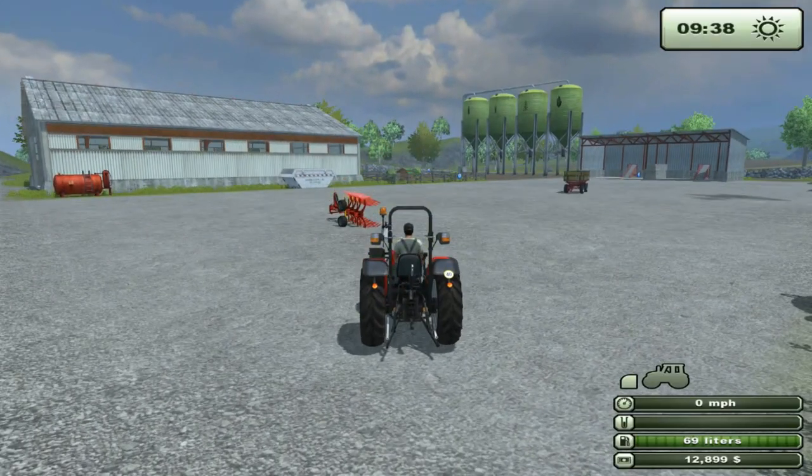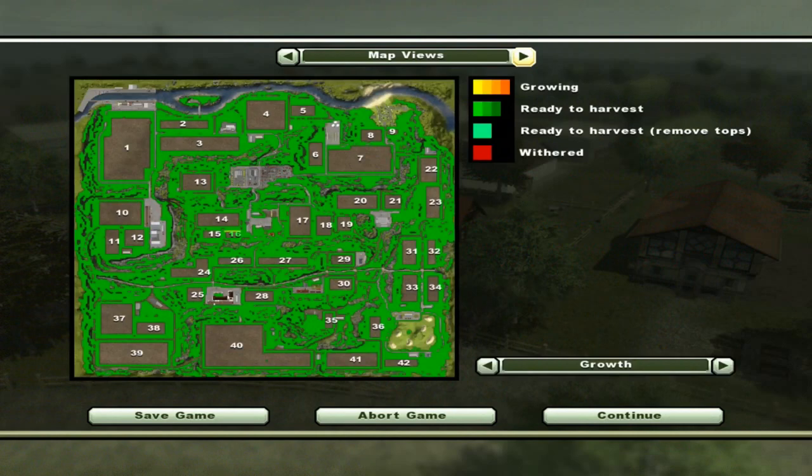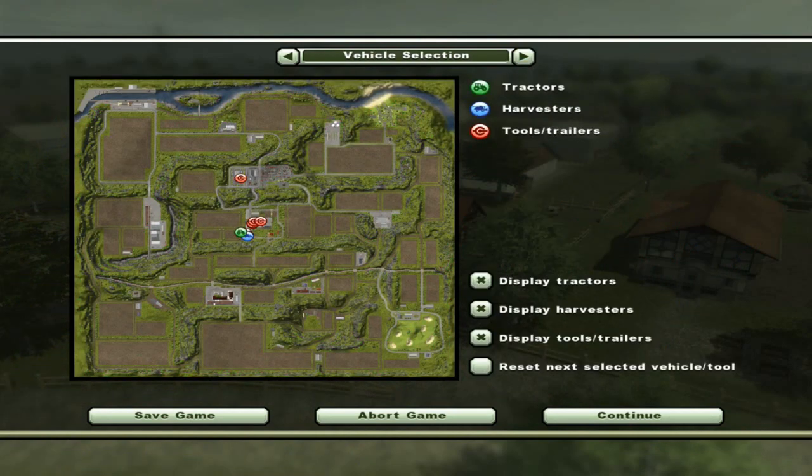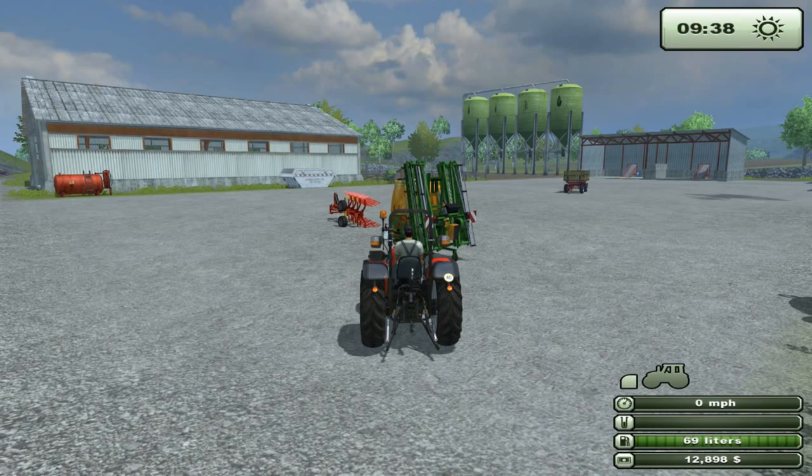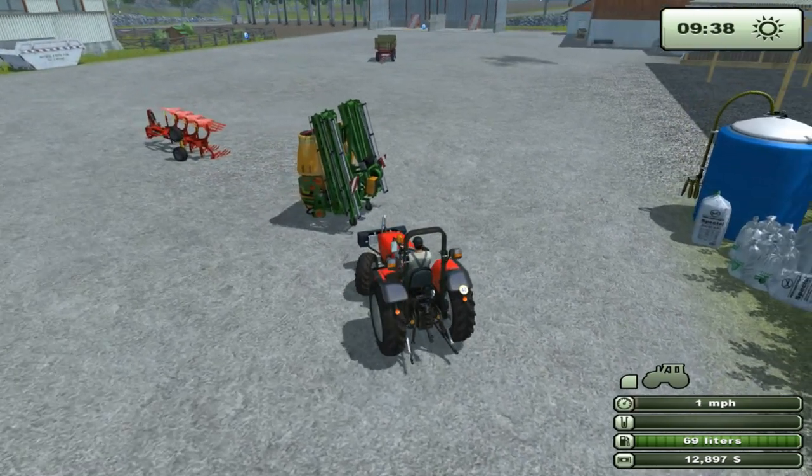I'm going to show you another quick cheat. If you hit escape and go to your vehicle selection where you can see all your vehicles, when you buy something, if you just go to reset vehicle and then click on what you bought — guess what? It's right back here at the farm. Look at it — it just fell right in front of me. So let's attach it.